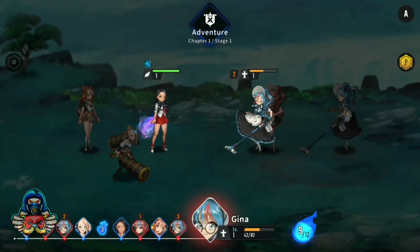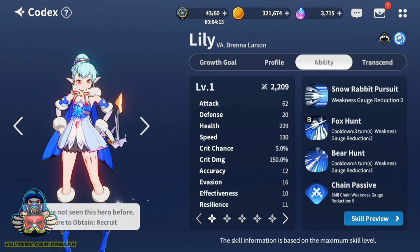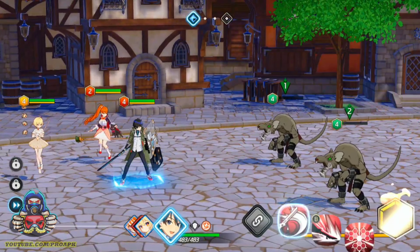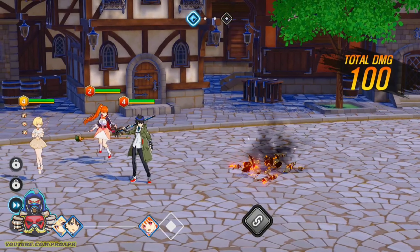Next is Outer Plane, which takes the spotlight as the best gacha game of 2024. With a whopping 6-gigabyte size, this game offers an expansive experience with various combat dungeons and areas. Its transcended star level system and visually satisfying skill showcase set it apart. Dive into a unique art style for a refreshing RPG experience.